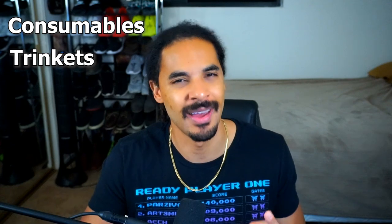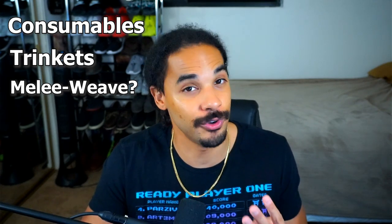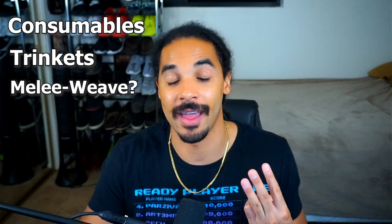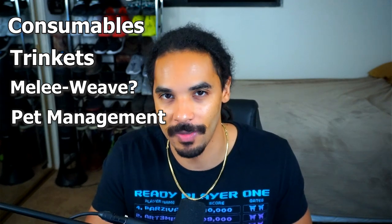There are a few things to talk about for each encounter in this raid: what consumables you're using, if it's a demon or not, what trinkets you're using — now that we have access to the Ashtongue trinket, Madness of the Betrayer, and Bloodlust Broach — what playstyle you're utilizing because melee weaving is insanely powerful even without the auto hotkey script, and how to manage your pets, since some encounters require different pet management to increase DPS and keep your pet alive.